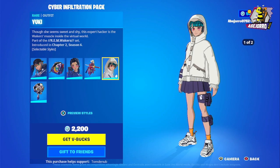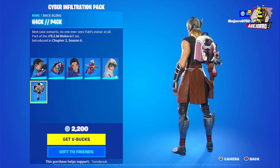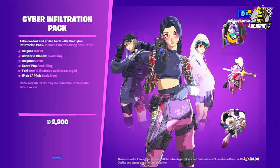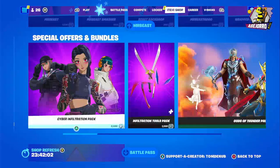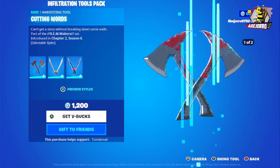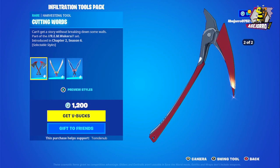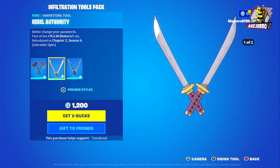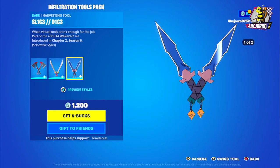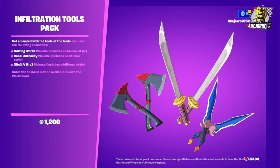Then we have Megumi and the back bling, and Yuki in two different styles with the back bling and harvesting tool. The price for this one is 2,200 V-Bucks. Then we have the Infiltration Tools Pack in two different styles for each harvesting tool — 1,200 V-Bucks.